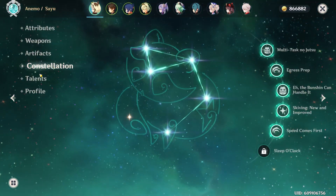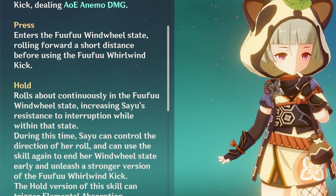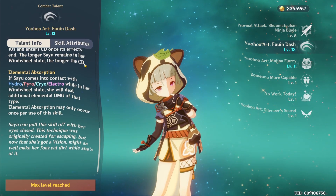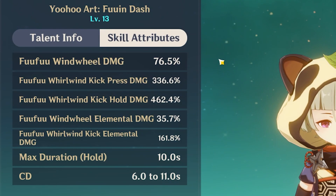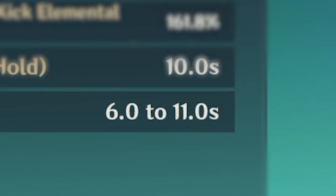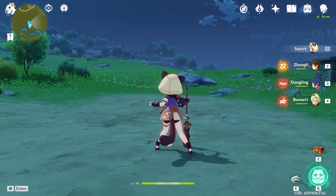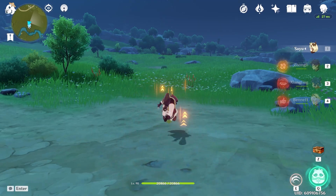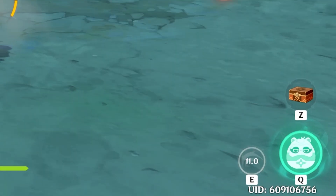But does that mean you should just spam her skill? Yes and no. Sayu's skill has two different triggers: press or hold. Holding the skill does more damage, but has a longer cooldown. If we look at the talent description, it says the cooldown is 6 to 11 seconds. If I just press, the cooldown is 6 seconds. If I hold and let her roll for the maximum of 10 seconds, the cooldown is the maximum of 11 seconds.